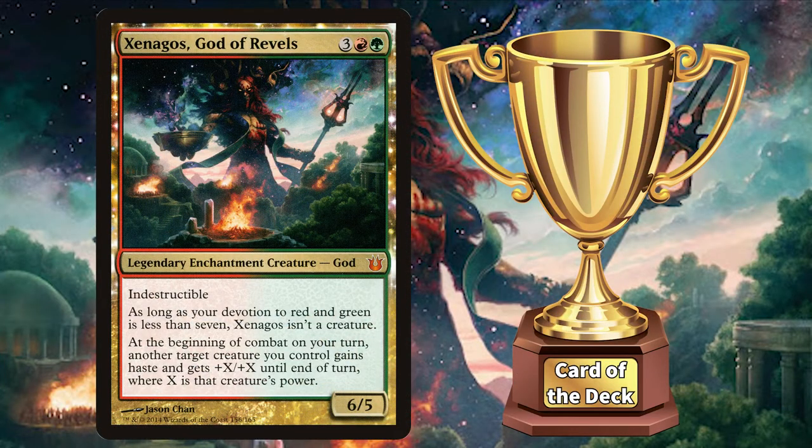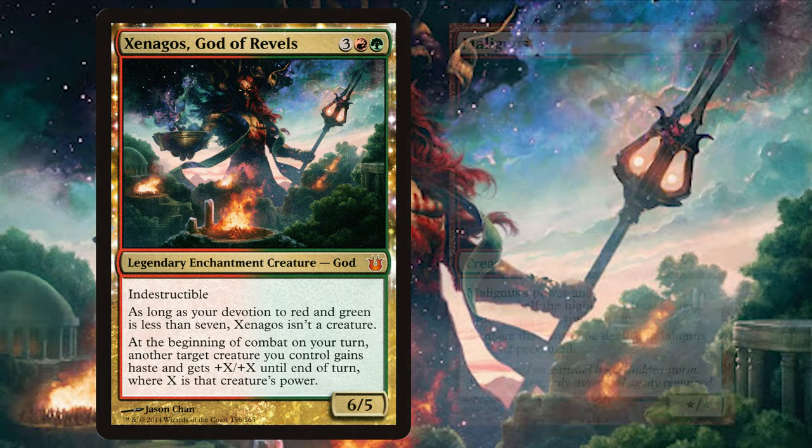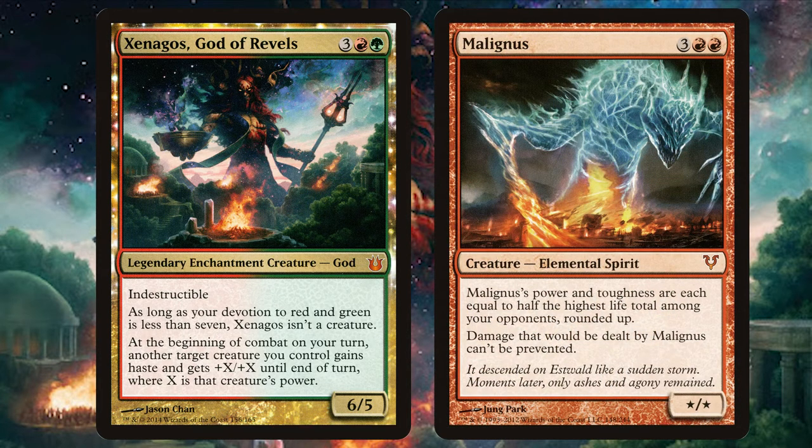My Gathering the Magic card of the deck award would have to go to Malignus. Imagine having Malignus out combined with those extra combat phases — if you've got an enemy on 40 health, you're whacking them for 40 thanks to Malignus and the Xenagos trigger. A hell of a combo I'd love to see myself one day, but not against me, never ever against me. I'm looking at you, Ruben.